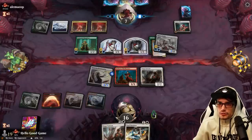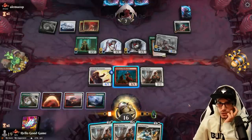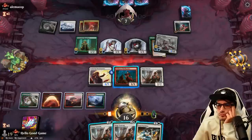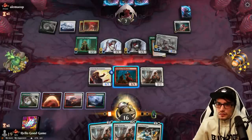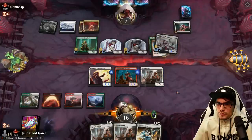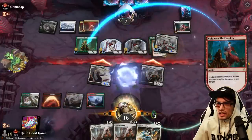Another land — we needed a fifth land. Do we just have lethal? What would they need to stop us from taking lethal? No life gain for them.